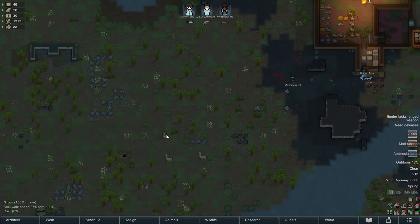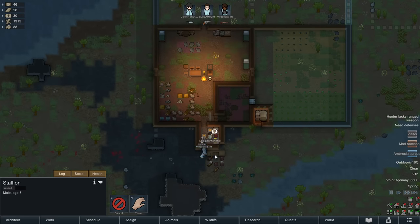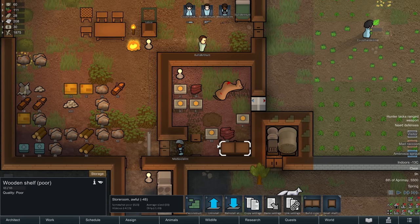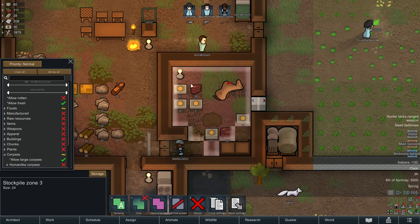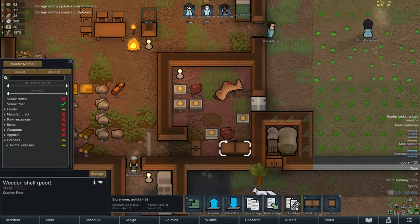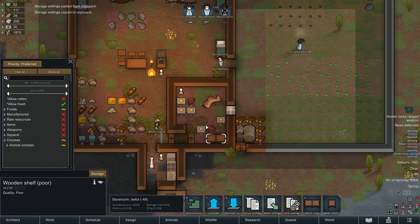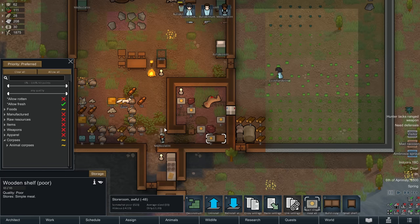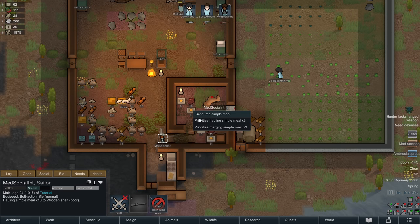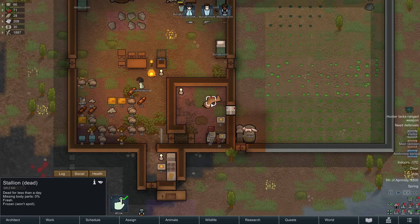When an animal is set to bleed out, keep it on Hunt status — animals that die of natural causes while not being hunted will automatically be marked forbidden, preventing collection. Change people's food restrictions so they no longer eat packaged survival meals and instead eat simple meals, which are more sustainable. Save packaged survival meals as emergency rations since they don't go off and can be stored anywhere.